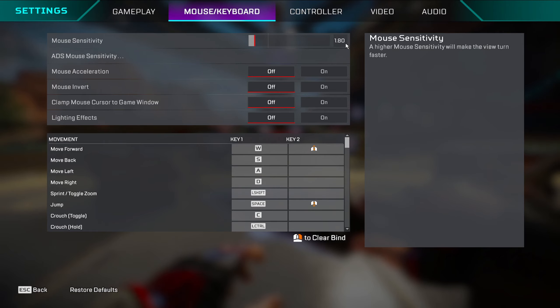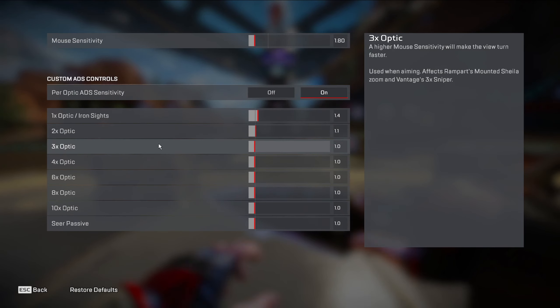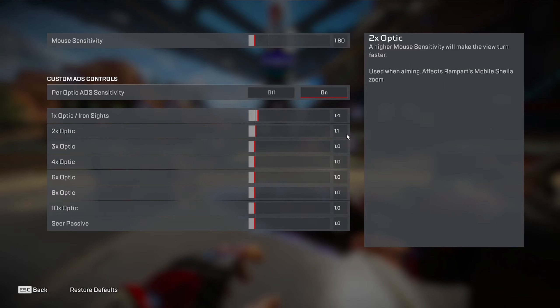Currently I'm playing on 1.8 — I usually play around 2.0, sometimes higher, but never below 1.7 or above 2.5. My ADS sensitivity is all default. For 3x and above I use 1.1 because I usually ADS with the Flatline and R-301 up close on a 2x, so it makes tracking easier. The 1-to-1 setting is approximately 1.37474 — it makes hip fire the same as ADS, but this only works on 120 FOV. I'll make a dedicated video on this.